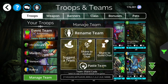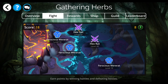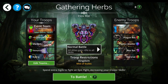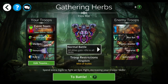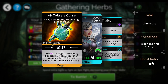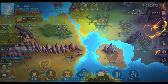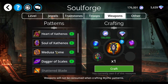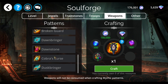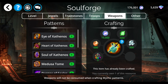Let's do the next one — paste team. Now this is Cobra's Curse, something that I crafted, and it's probably in the Soulforge right now. Let's go look: Game, Soulforge, Weapons — Cobra's Curse right here. I will show you what we've got going on there, what the upgrades do.